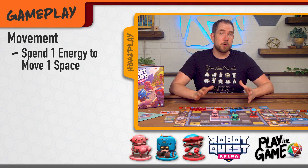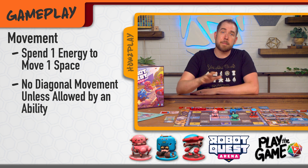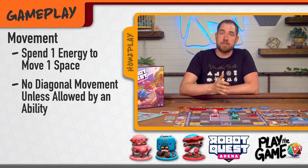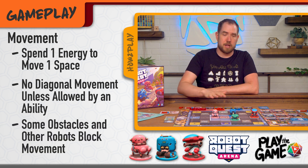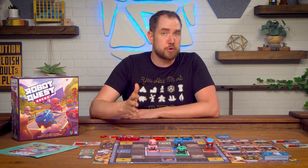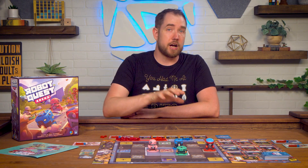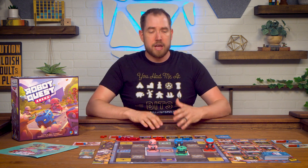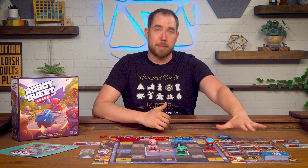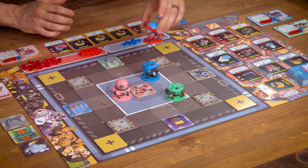During your turn you can spend energy to move around the board. One energy lets you move one space up, down, left, or right, but you cannot move diagonally unless a card ability specifically allows it. With three energy you can move up to three spaces. You can't move over obstacles that block movement like walls or other robots. You can move as many times as you can afford with your available energy, and any unused energy is lost at the end of your turn. If you use a card that lets you move over obstacles it still costs one energy per space and you can't stop on top of obstacles.